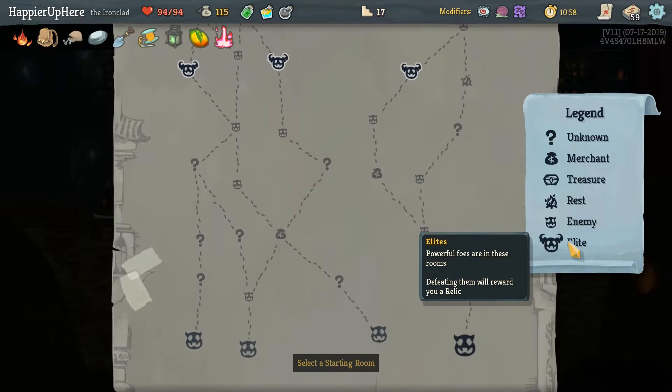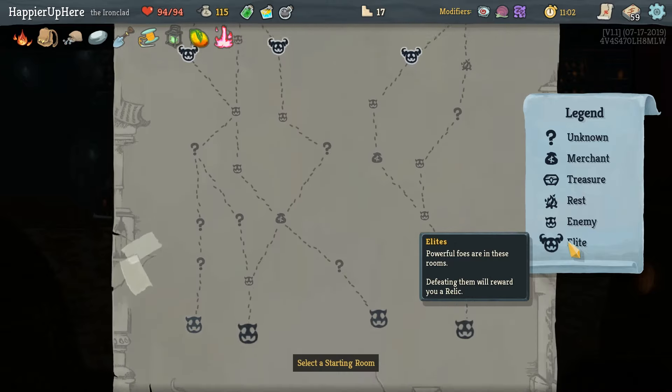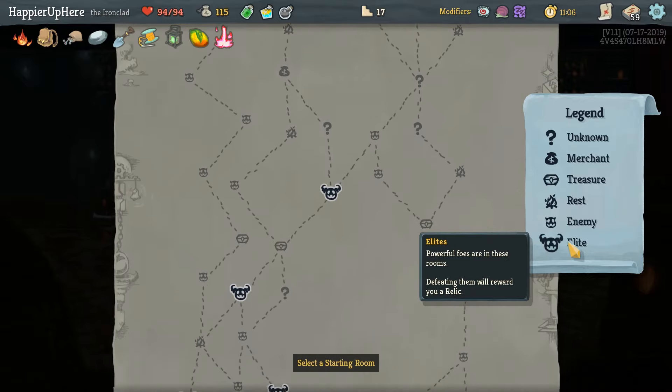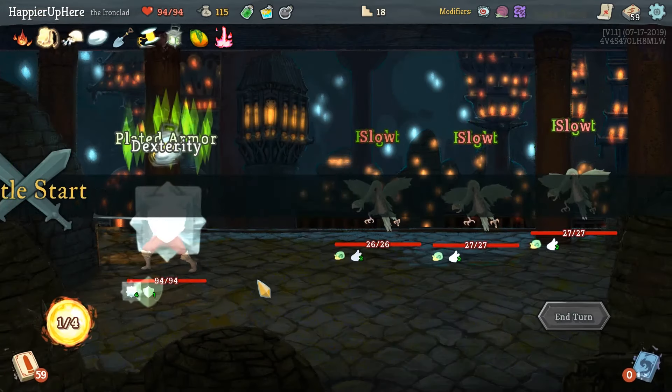I see a three elite path. We can either go on the left which gives us three question marks before the elites, or on the right which gives us two question marks and a shop. I'll go on the left since I really want to get curses and we have a shop towards the end of this floor as well.